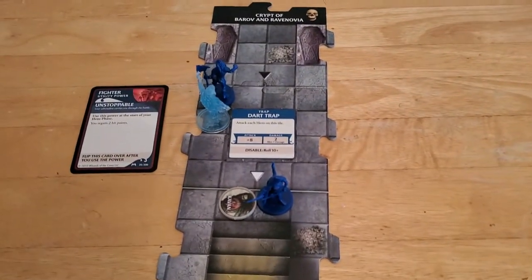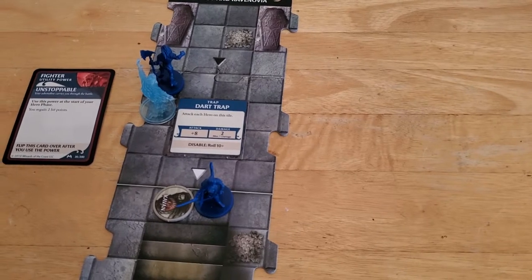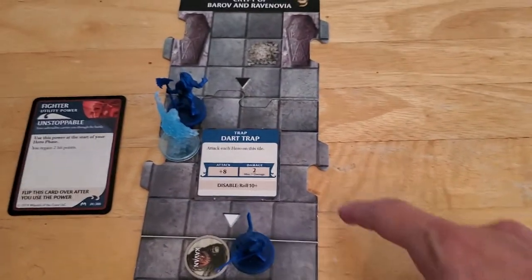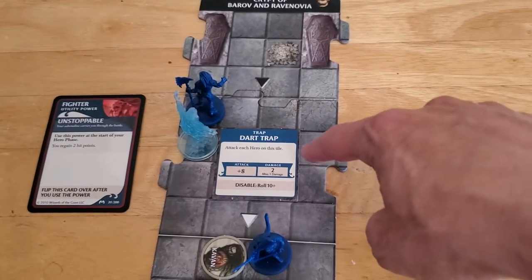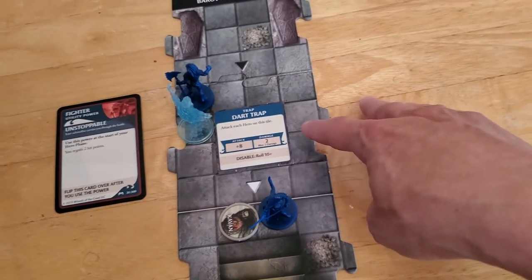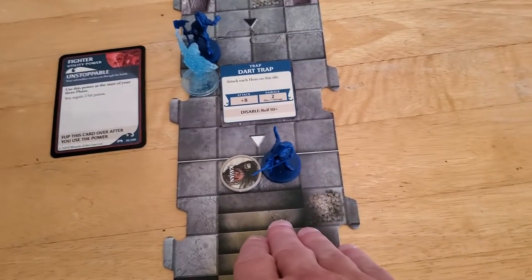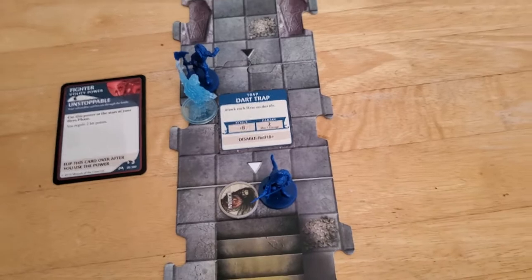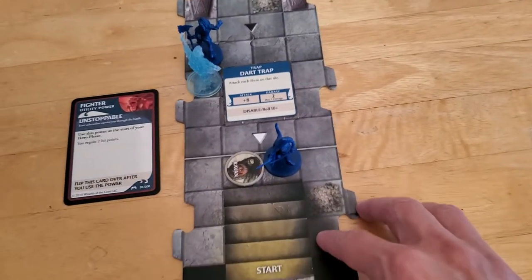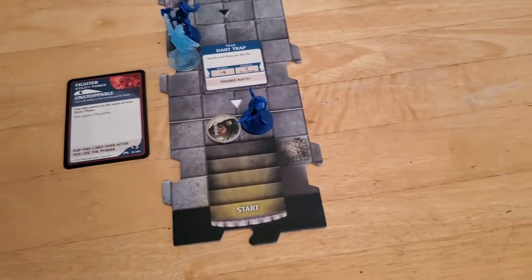That is the end of Arjun's turn. Now Alyssa is going to have a go. I'm thinking we probably just want to try to get away from this dart trap. It only attacks on that tile — some traps attack on the tile and one tile around, so it's hard to get away from them, but this one we can maybe just avoid. I'm thinking maybe we'll have Alyssa go this way and just plan on ignoring the dart trap. I'm not sure if that's a good strategy but that's what I'm going to do.